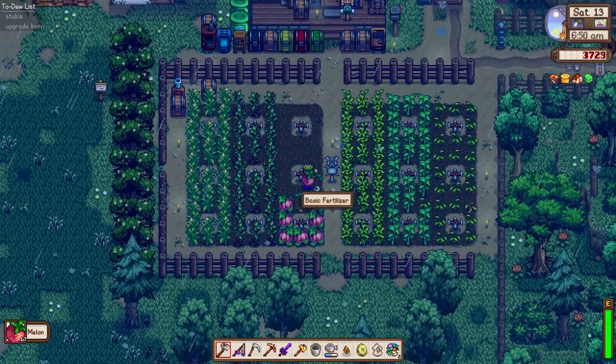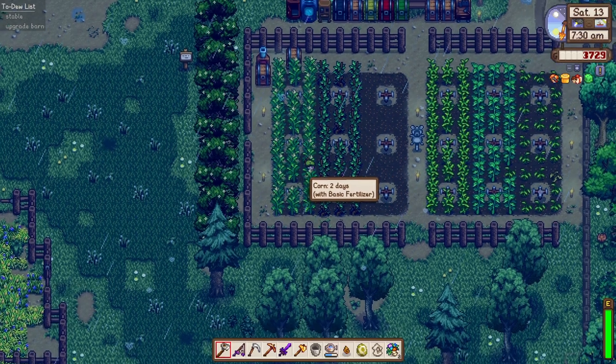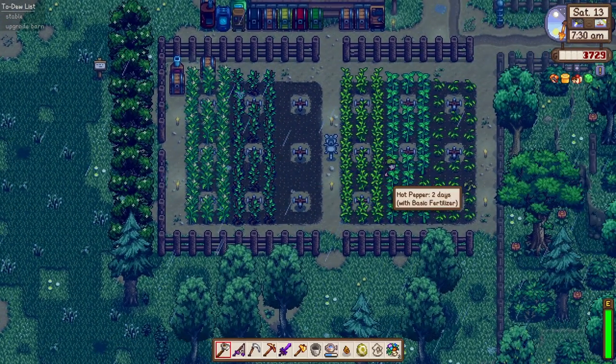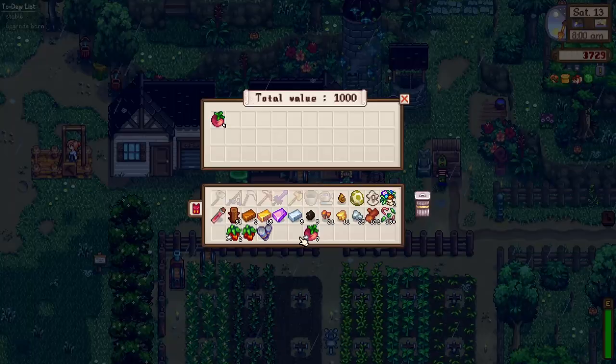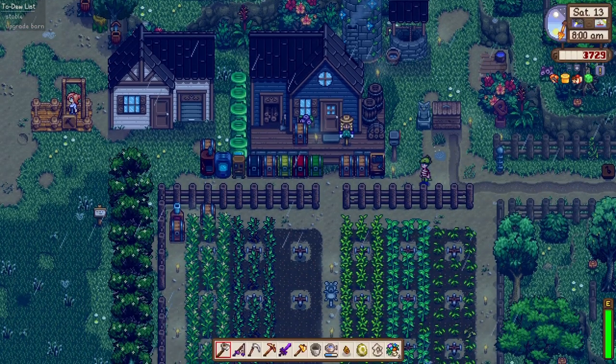Hope you're all having a wonderful day. Looks like our corn is ready in two days. If you look at the lower left, Octopus Frenzy is going on right now. Blueberry is going to be one day - tomorrow. Tomato three days from now, hot pepper two days, and tomato six days. We just planted these tomatoes. We're just going to sell all these melons straight into our shipping bin.